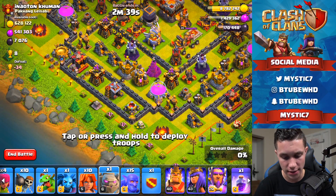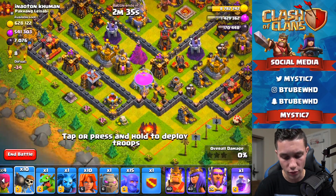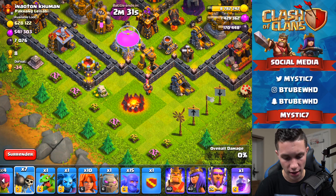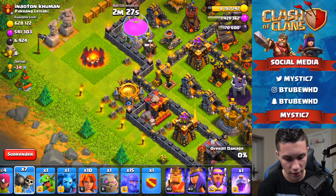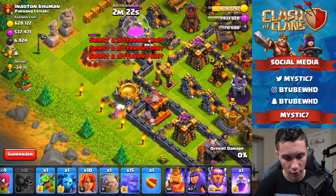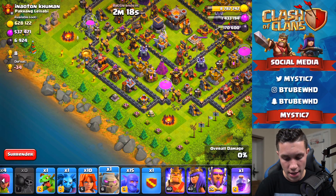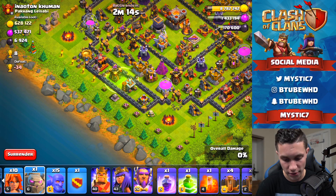I've got ten Wall Breakers — I really only need to break open this wall right here. One, two, three Wall Breakers in — that should get it. We might need four on this side: one, two, three, four — they went the wrong way. Just spamming them in now. We got that wall open — two compartments open, which is great. Dropping a Jump Spell right here.